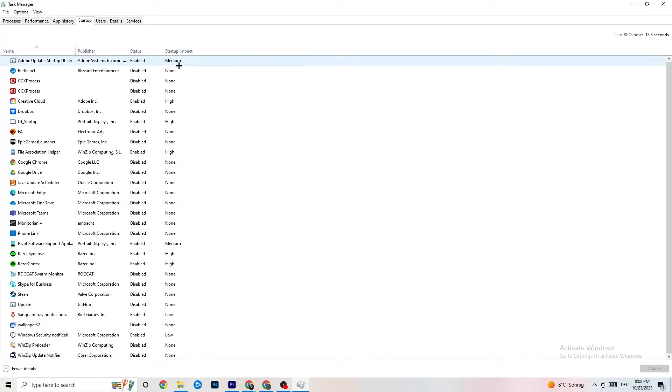Next, go to the Startup tab in Task Manager. Disable every single program that is auto-starting in the background to decrease GPU and CPU usage — anything you don't need. Right-click each one and select 'Disable'. Do this for every program currently running at startup that you don't need. Once finished, close Task Manager.